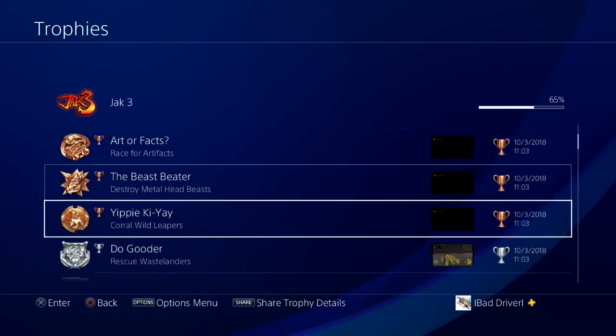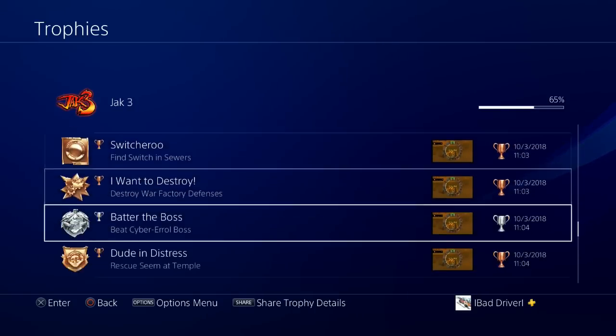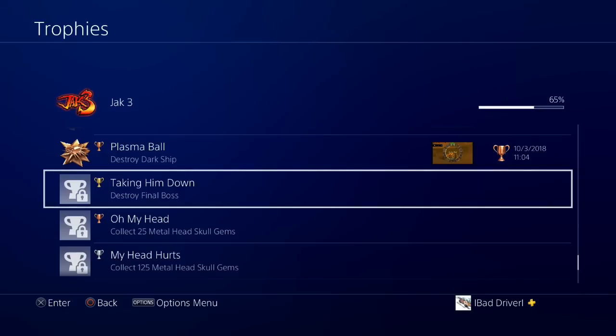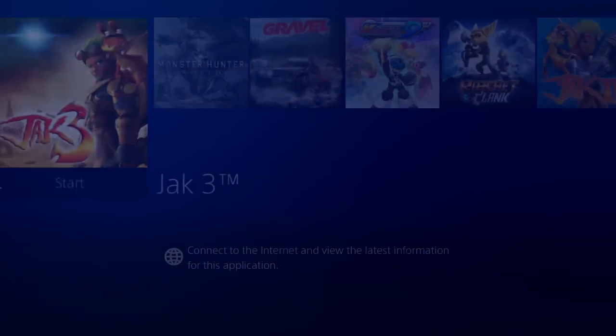Now we are only missing one more story trophy called Taking Him Down. This is for beating the final boss, but we don't have to actually beat him — we just use the debug menu and choose the final cutscene to unlock the trophy. So let's go back to the game.